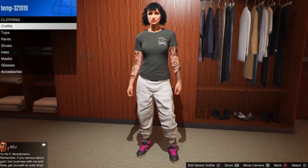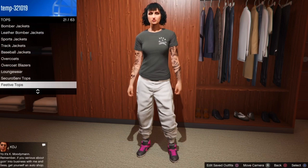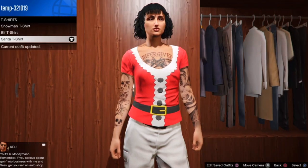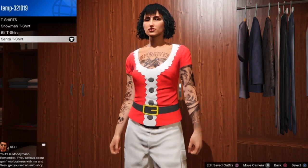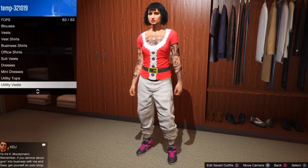Go to the top section. This is a visible arm outfit. We're going to go down to vested tops. Go to t-shirts and select the Santa t-shirt. We're going to try to get the visible arm on the Santa t-shirt because someone mentioned they want a Christmas outfit. Go down to t-shirt vests and select the peach plant carrying.